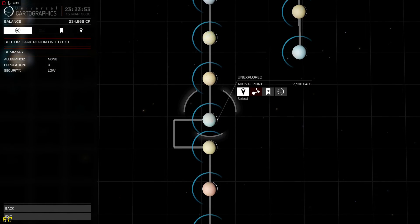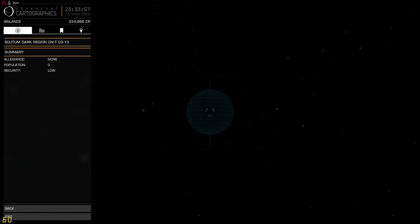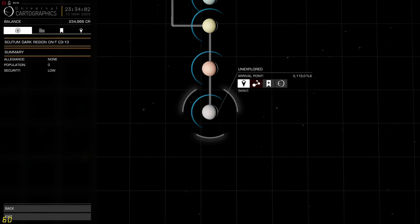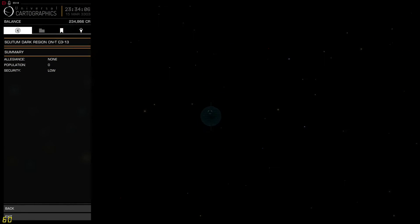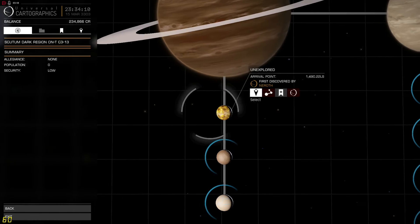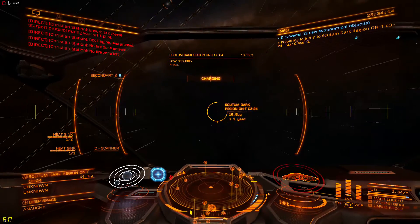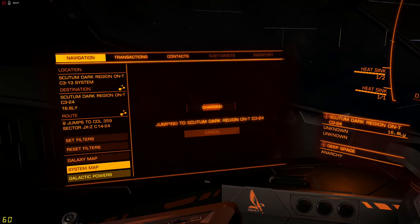Planets like this look blue with a bit of red tint. There's a good one. That one looks pretty. Some of these systems have already been claimed. Nine jumps done.